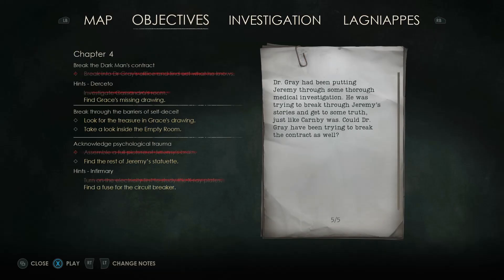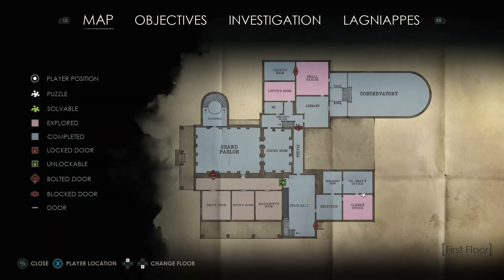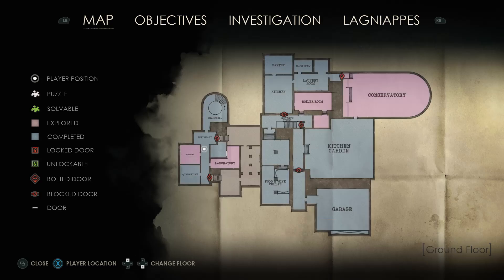What's the objective? Find Grace's missing drawing. Look for the treasure in Grace's drawing. We need to go to the empty room, which is up here on the first floor.